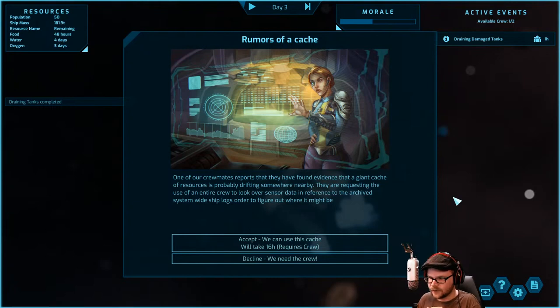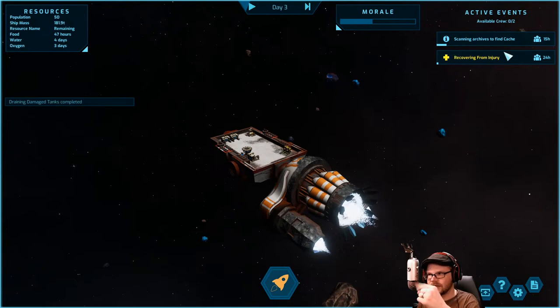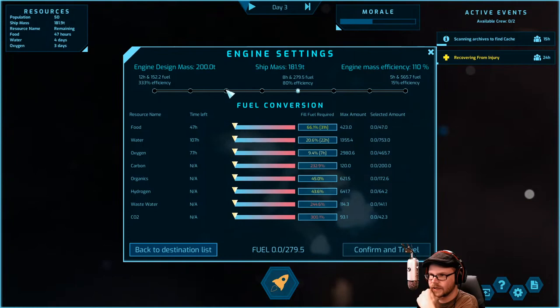One of our crewmates reports they found evidence that a giant cache of resources is probably drifting somewhere nearby. They're requesting use of the entire crew to look over sensor data in reference to archived system-wide ship logs. Do it — 16 hours, go for it. We try to reach it — crew can't be used, maybe they're already busy. Food is the next thing. There's an important decision ahead — I can't resist an important decision. We'll take it nice and slow. We can't do anything until 15 hours anyway.